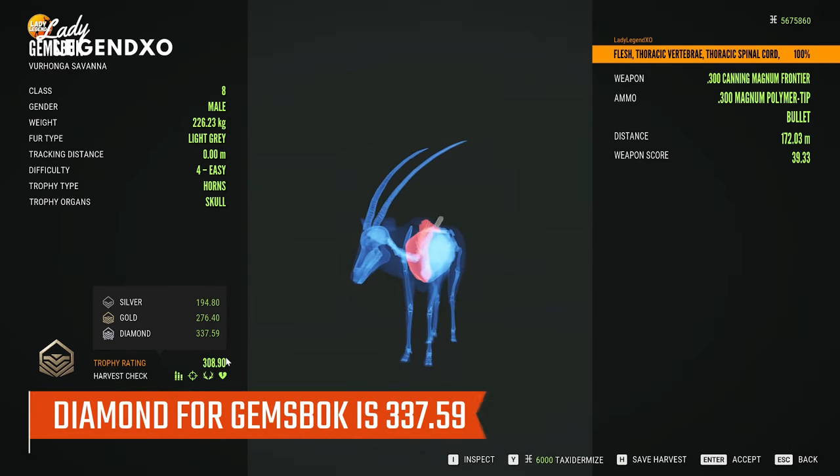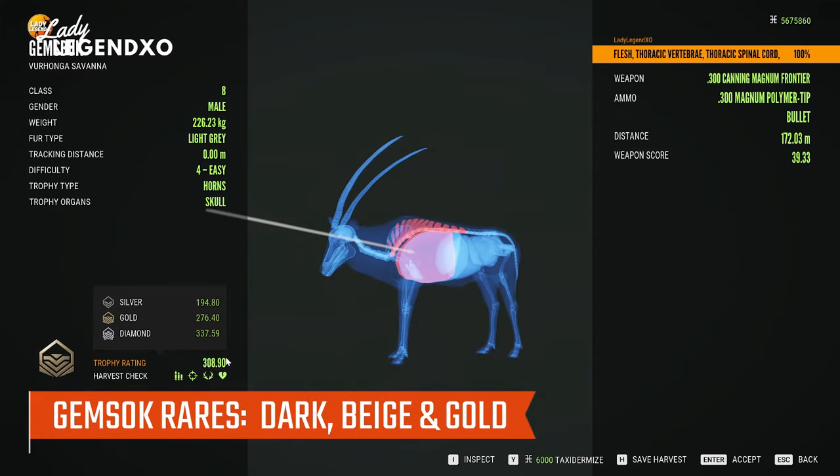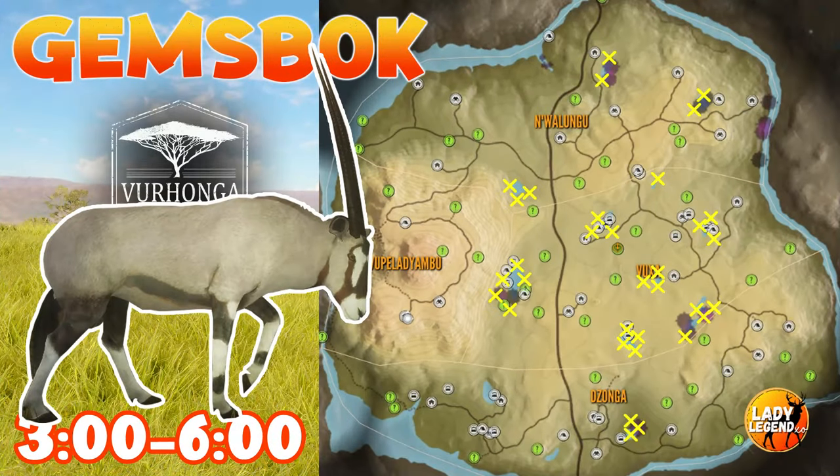Diamond for gemsbok is 337.59 and their rares include dark beige and gold, all considered to be rare. Gemsbok drink at most of the lakes in the center of the map.